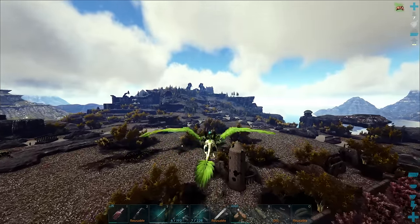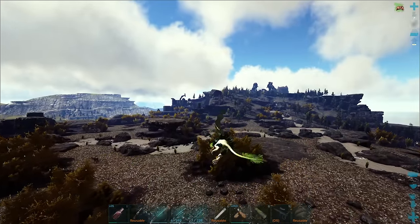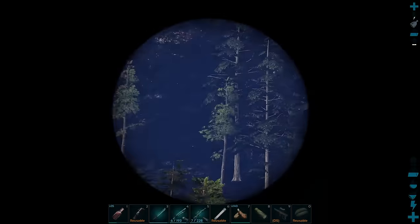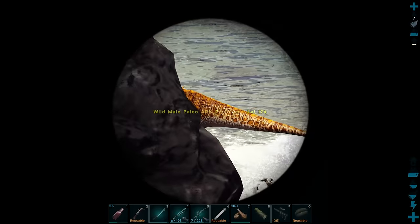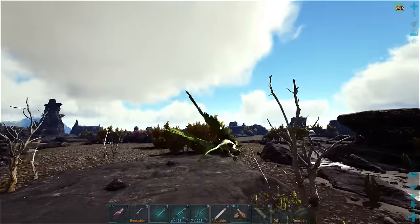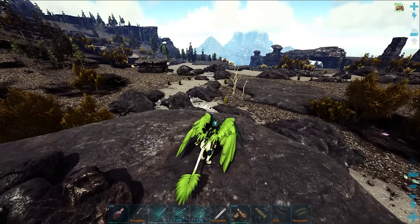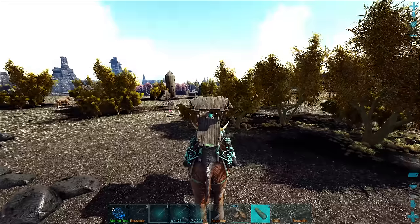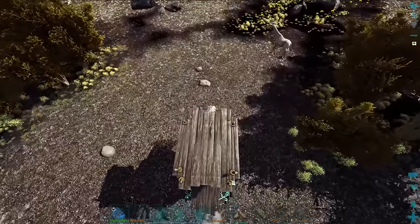Maybe we could find some death worms to fight because this area is technically a desert biome even though it looks nothing like a desert. I might be able to find one here. What level is that paleo spino? Level 120 — I'm looking out for a high-level one. Oh that's a good baryonyx — I should probably get that. I don't have any darts on me but I'll come back for that bary and tame it between episodes.